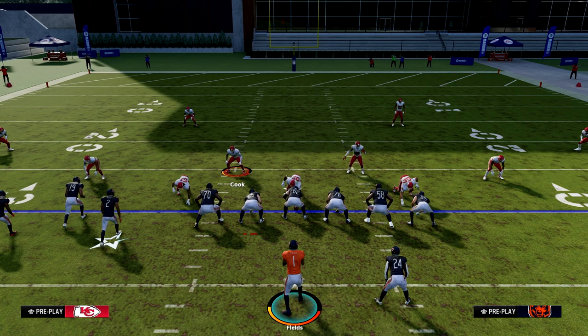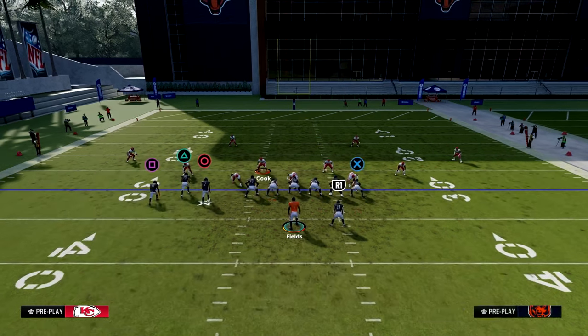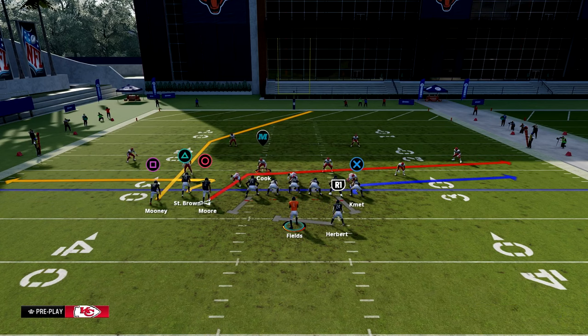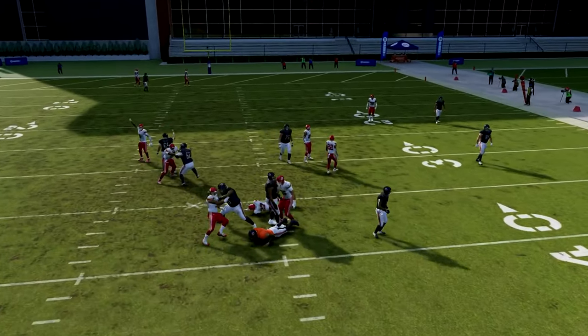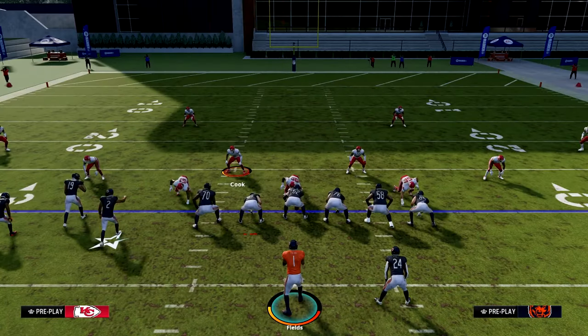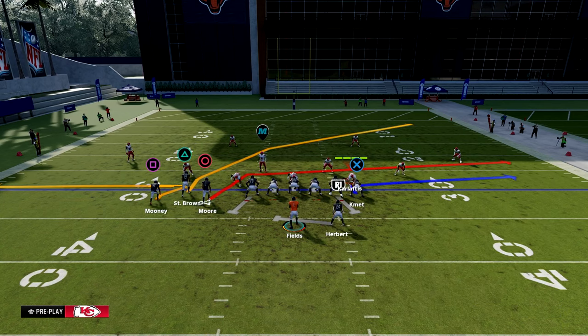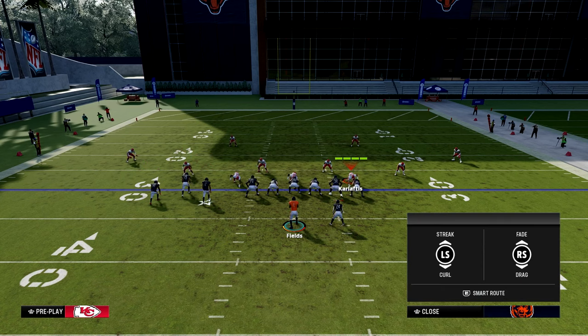Another great way to block blitzes is by calling play action plays. We went over how to slide protect and how to run the ball. Play action plays are also great — as you can see, it gives you a little more time because those defenders go after the running back. Another great thing about play action plays is if you put a zig route on the field — put triangle on the zig route — and then stop the play action.